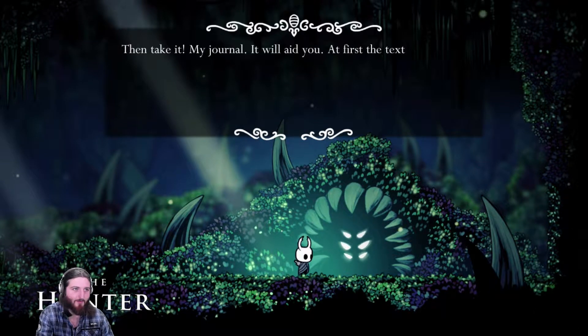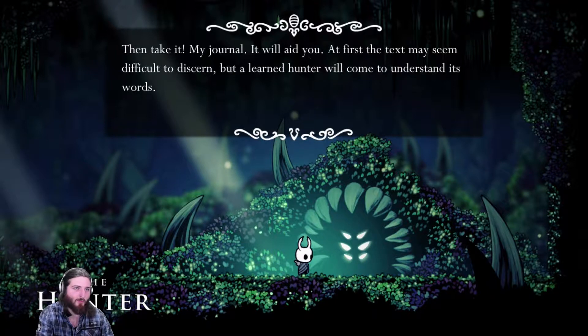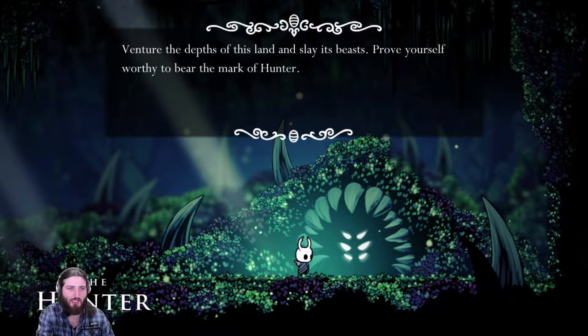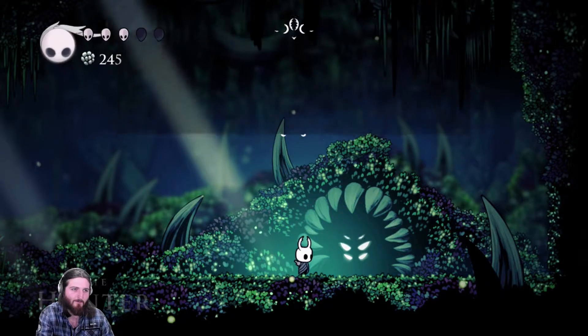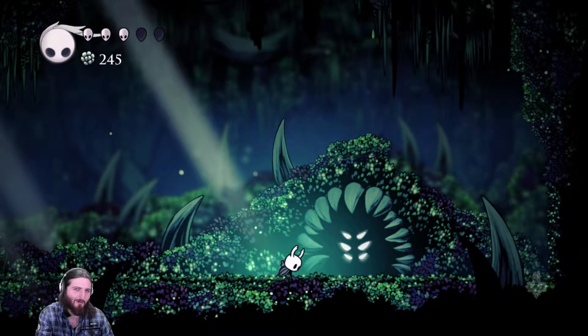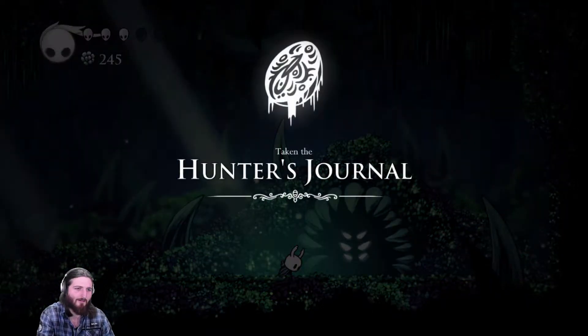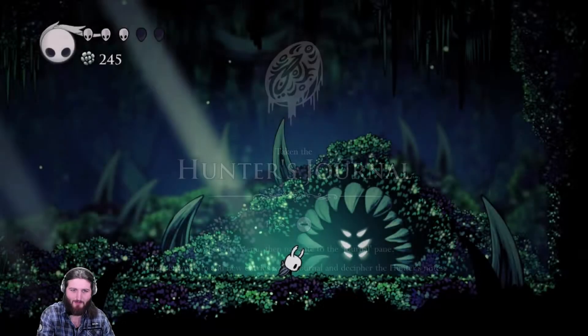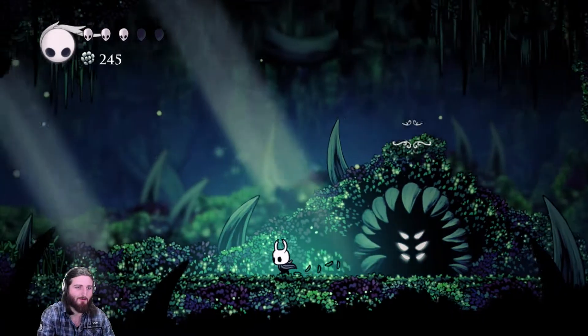A hunter NPC appears: 'You approach fearless. Are you a hunter like me? Do you feel the urge inside to stalk, to kill, to understand? Then take it — my journal. It will aid you. At first the text may seem difficult to discern, but a learned hunter will come to understand its words. Venture the depths of this land and slay its beasts. Prove yourself worthy to bear the mark of hunter.' This might mean something — I haven't filled the journal to its total. If you know anything about that, leave it in the comments below.